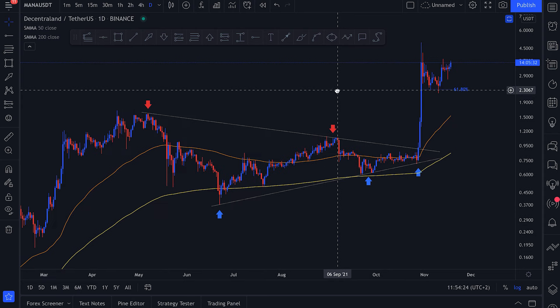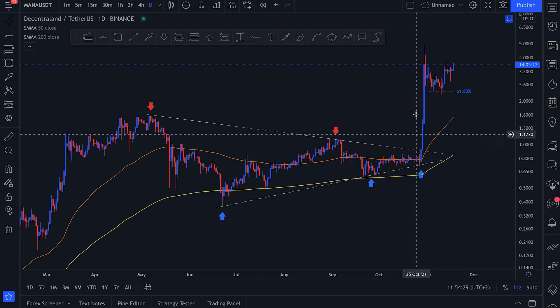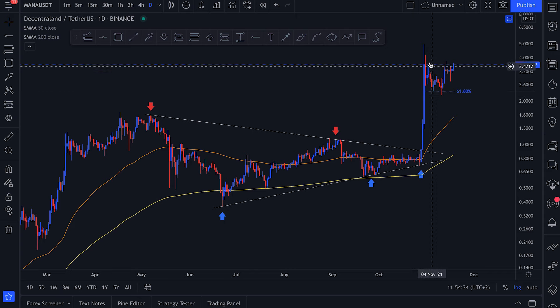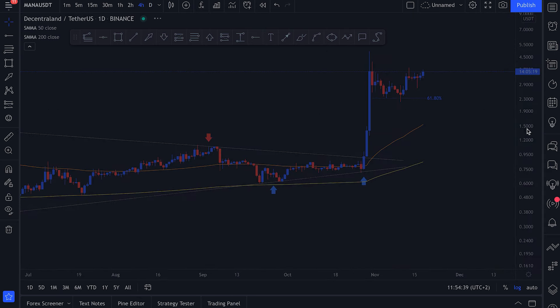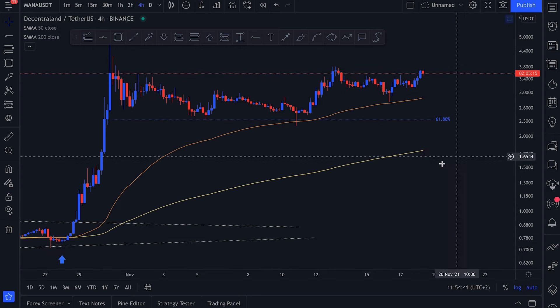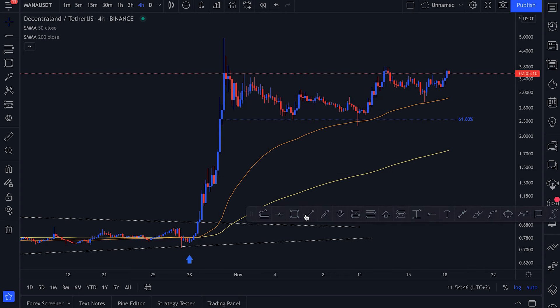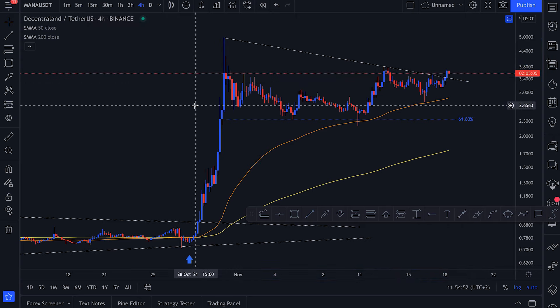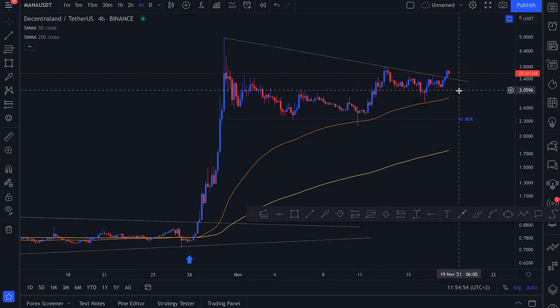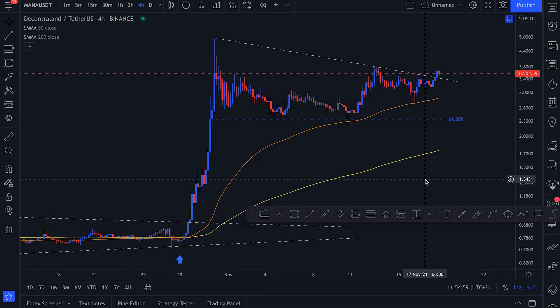Looking at the price action right now, we can see a very nice bullish correction pattern that broke out with strong bullish candles — an increase of around two to three hundred percent in two days. After that, we see consolidation respecting the 61 fib level and forming somewhat of another correction pattern. We broke out of it, so we'll see if MANA continues moving to the upside or performs a larger retracement before doing so.